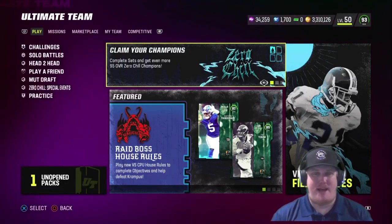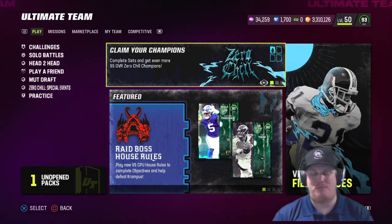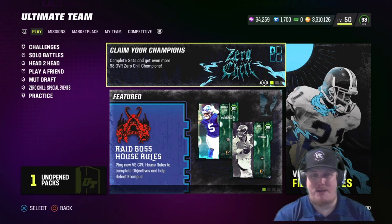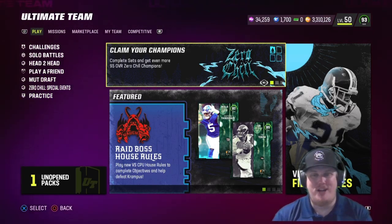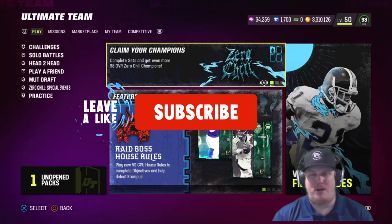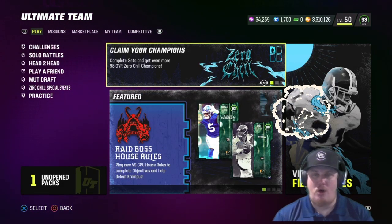Welcome in everyone, welcome back to the channel. The king is here with the third release of the Zero Chill promo. Yes, I know we got some mutt, but this is technically the third release according to EA. For Zero Chill today we've got a ton of new players to talk about, some items as well, and more snowball fight challenges so you can earn another free snowball player here at 90 overall. Drop a like, smash that subscribe button, and I will continue this Madden 23 Ultimate Team video content series.